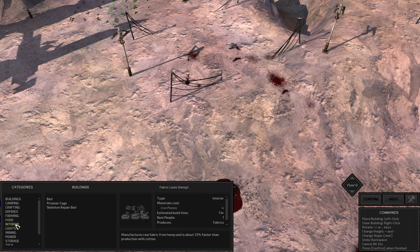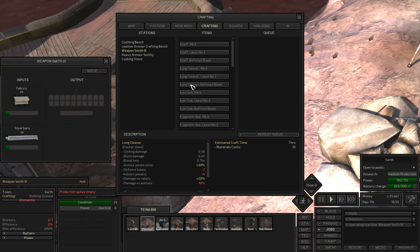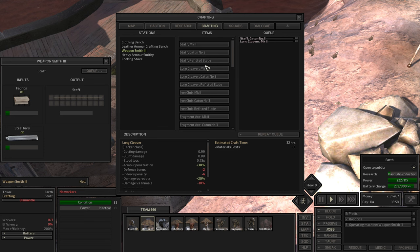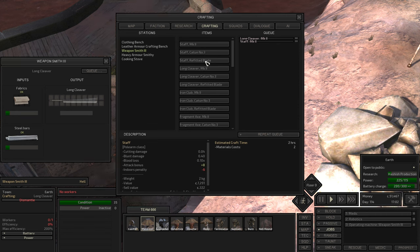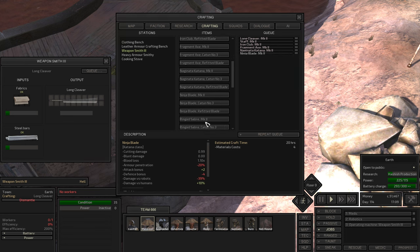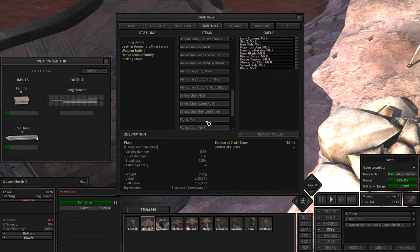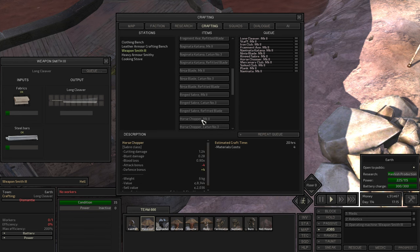Farming - oh no, farming. If we cannot craft that, how can we improve it? When we do level four - oh wait, so the staff is only cartoon number three? The long cleaver is MK. Just wait - the staff, why did we do the staff? Staff MK2, then staff. Long cleaver MK2, iron club, fragment axe. The problem is they don't get rid of the other grades.